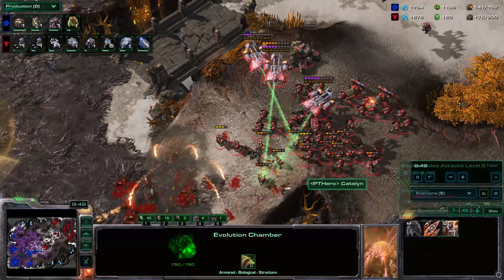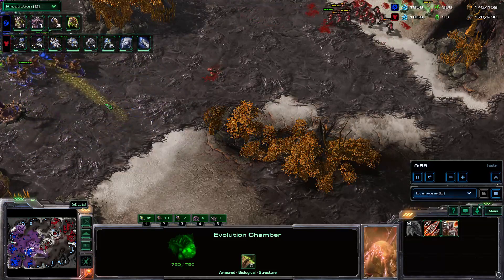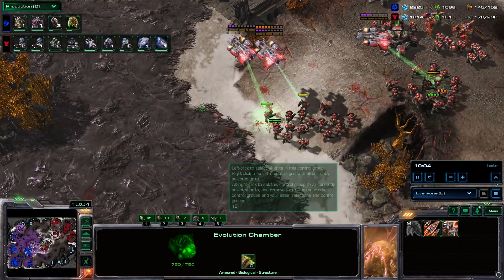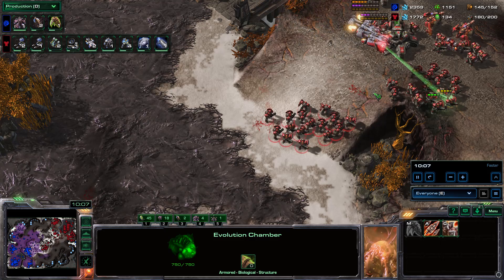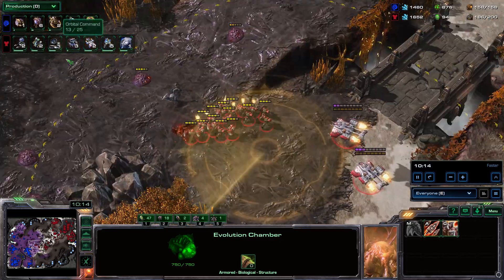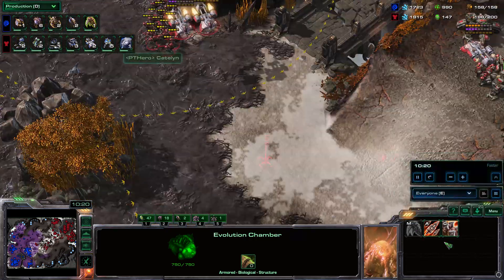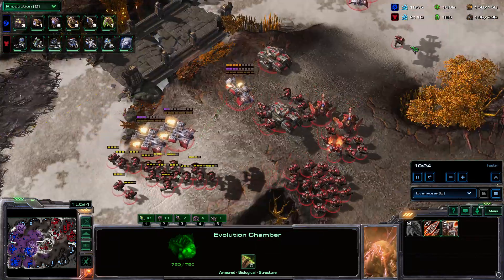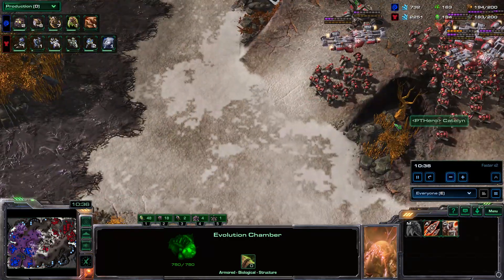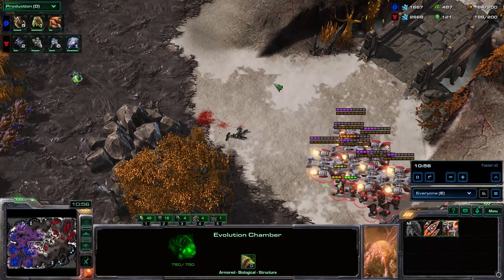What I try to do is set up the tanks and bait him with some of my army. We see an Infestor Fungal come in here, so we know that's happening. I'm trying to use small parts of my army to bait it out. He gets plus 1 melee because he's going Ultras — I don't fully know about this. Another scan happens, another Fungal does land, but it's minimal and doesn't do much.